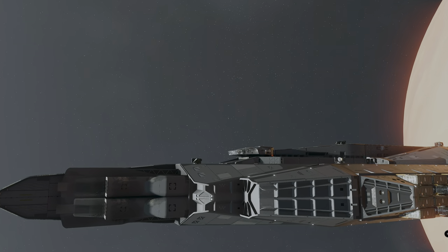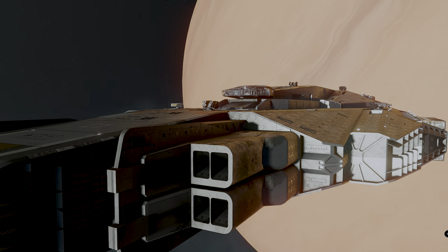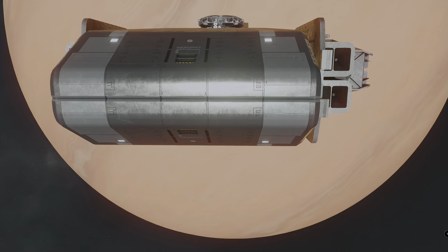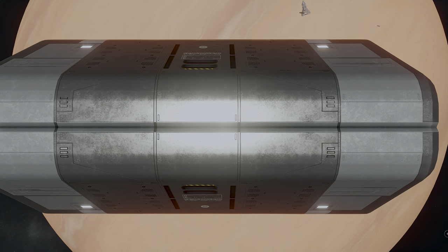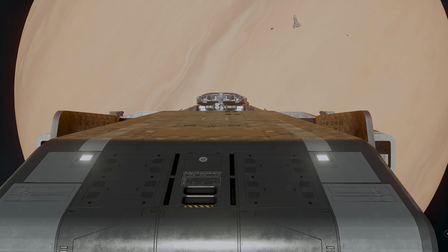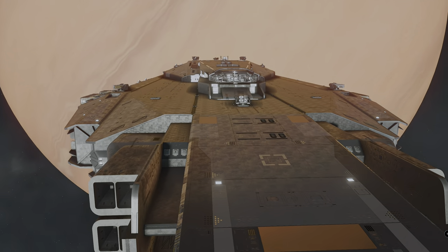Hello and welcome. Today we're going to be looking at the UC Vigilance. This video is a complete guide on how to find it, get it into your inventory, make it a home ship by changing some components using mods, and go over all its weapons and components in detail. This will be your complete guide for everything you need to know about the UC Vigilance.